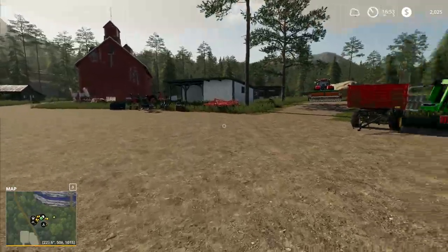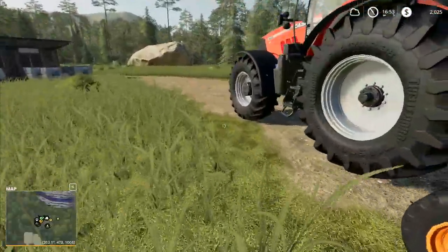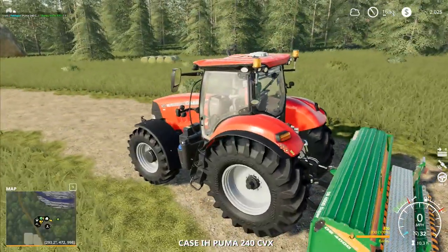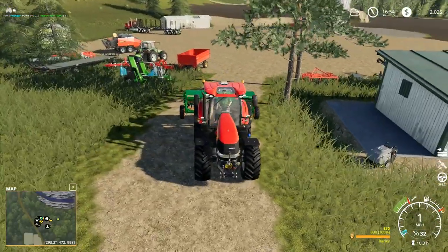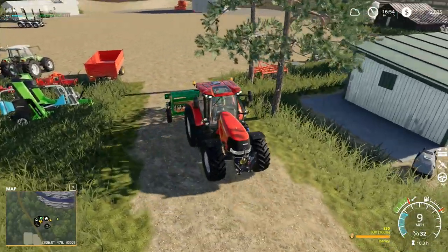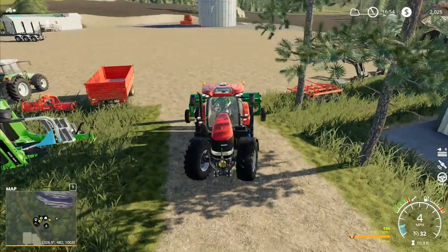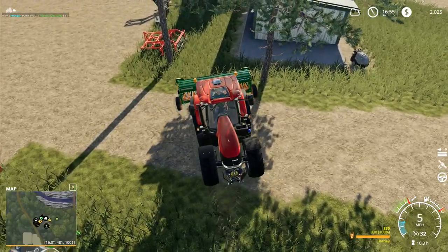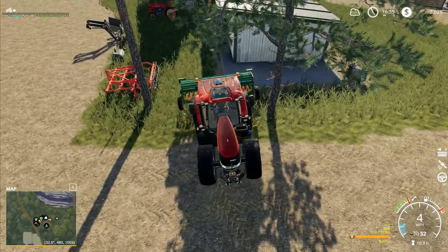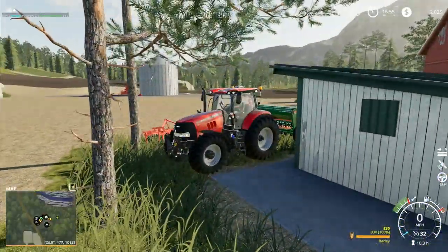Hey folks, it's Frithgar here, welcome back to Boulder Canyon in Farming Simulator 19. We're going to put our seed drill away over in the corner out of the way. We're going to be buying a shed for the vehicles very soon - I was saying I'd buy a shed and put it over there behind the grain bin in front of the big stone, and I may still do that.